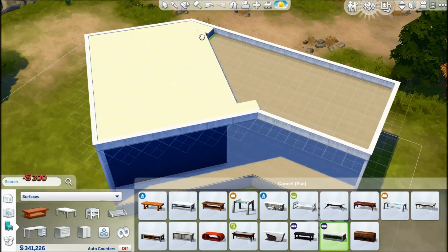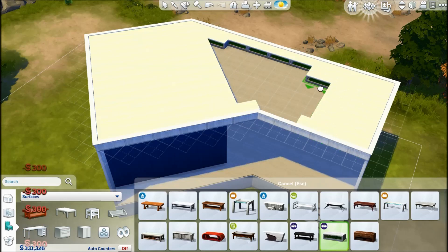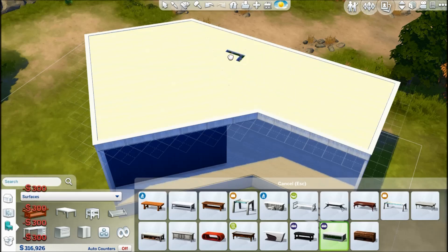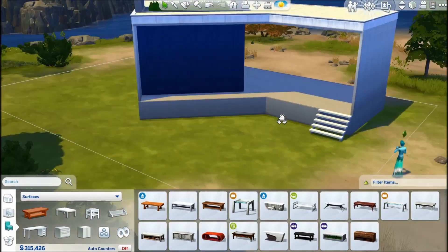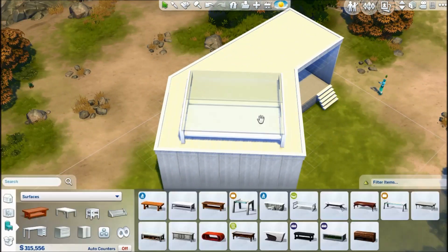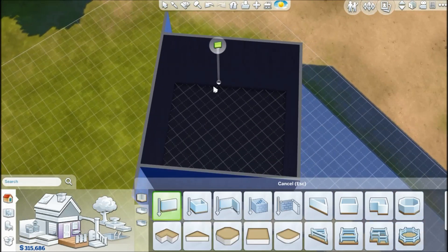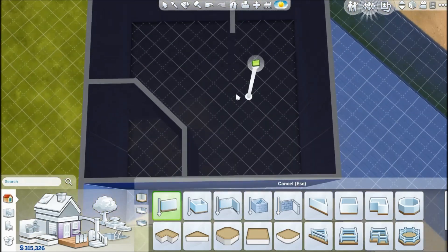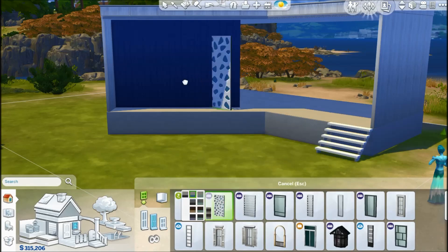It looks really cool, and it's going to be really expensive because I put lots and lots of coffee tables on the roof. It has this smooth finish because I used the smallest half wall there and then filled it up with lots of white coffee tables so it looks like a real roof. If your sim doesn't have much money, you could easily delete all these coffee tables because they're not that important. But for me I wanted that to be a thing — I wanted it to look really smooth and clean.